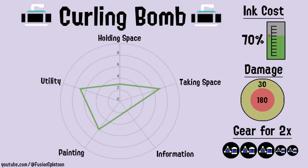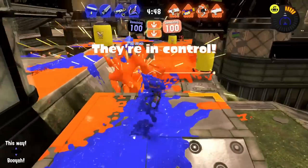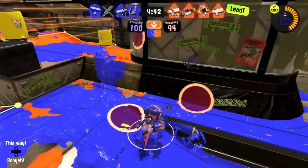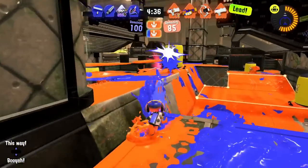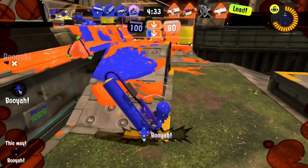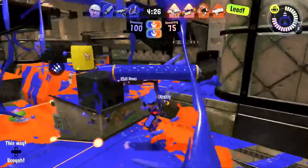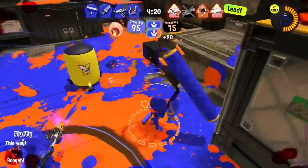Curling bomb slides across the floor, bonking into enemies or bouncing off walls as it goes, and eventually blows up. It leaves a nice ink trail behind it that you can swim in. If you hold the R button and then release it, you throw the curling bomb shorter and it explodes quicker with a larger radius. If curling bomb bumps you, it deals 20 damage, but the explosion deals 180 damage just like the other lethals. Like splat and suction, it costs 70% of your ink tank, so it takes 3 mains and 2 subs of sub saver to throw 2 of them, and 3 bombs to destroy the rainmaker. Curling bomb can't be thrown upwards and only slid across the ground, though you can jump and throw the bomb just on a ledge. This greatly limits its utility.